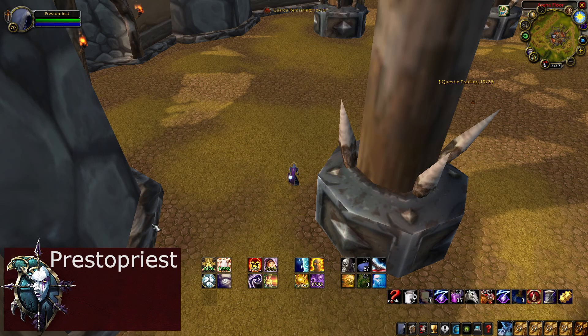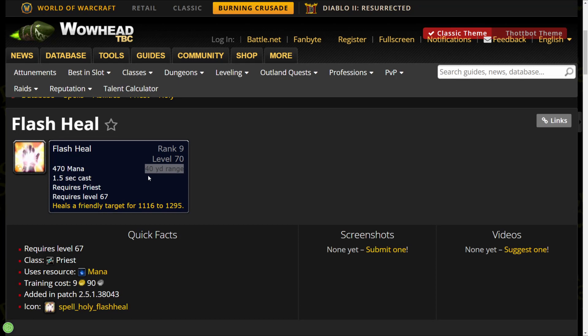Yo guys, challenger PrestoPriest here with some more gladiator knowledge. Today we will be looking at ranges. The range of a spell indicates at what distance between the caster and the target the game will allow the spell to be cast.